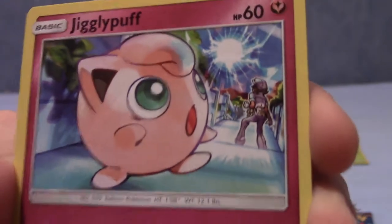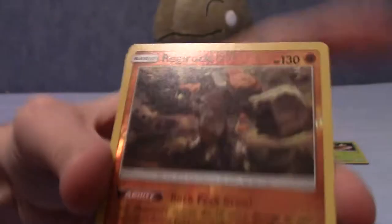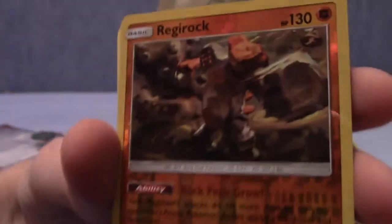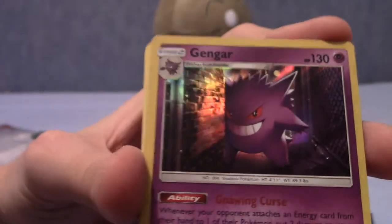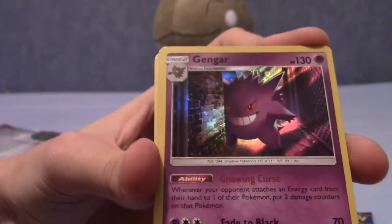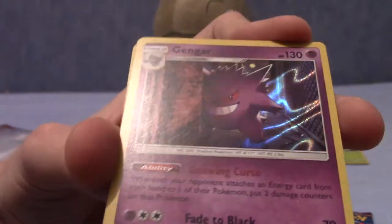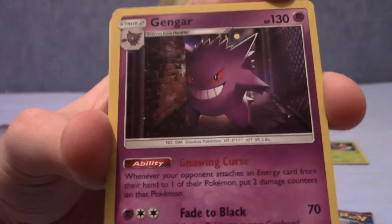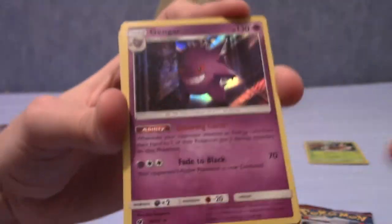Now we have a Jigglypuff - interesting version. The art for a few of these cards is slightly reminiscent of the Sun and Moon anime where they draw everything a little bit basic and derpy, but they're still endearing. We have a Regirock, so it looks like all of the Regis are in this set. Reverse of course - Regirock. And our rare is... oh, Gengar! It is holo - yeah, I didn't make that mistake this time. I pulled the reverse in the last part, and I'm glad to see this got a holo version, not just a regular non-holo rare. That's a really cool looking card, definitely my favourite from this set so far.